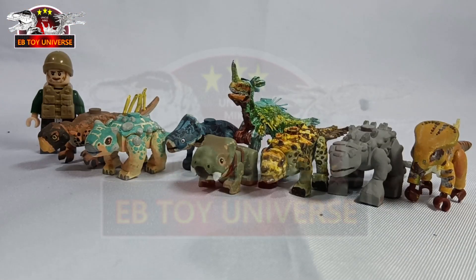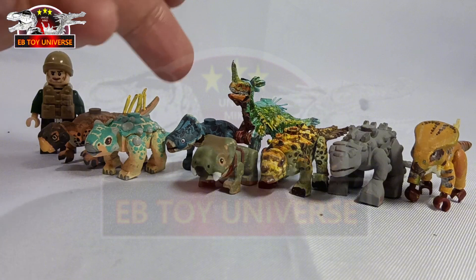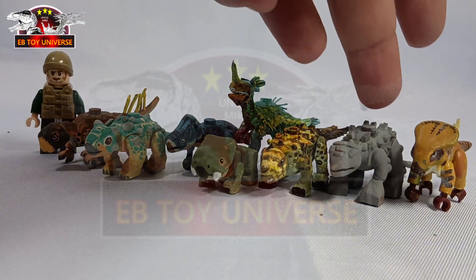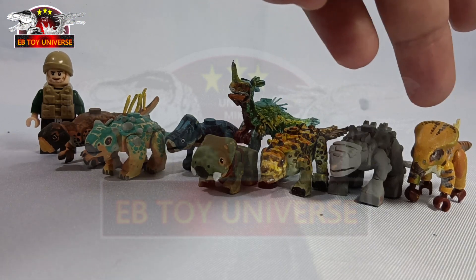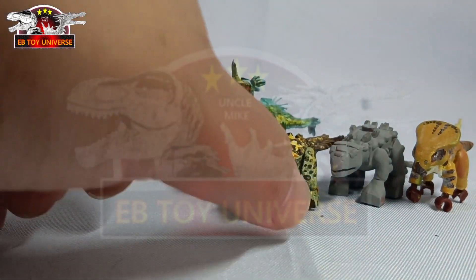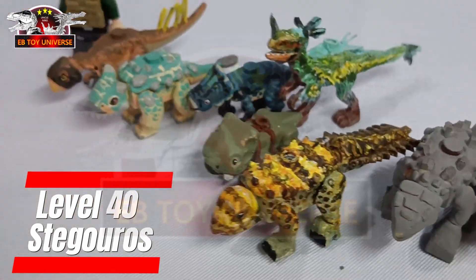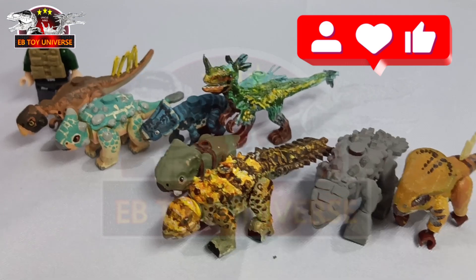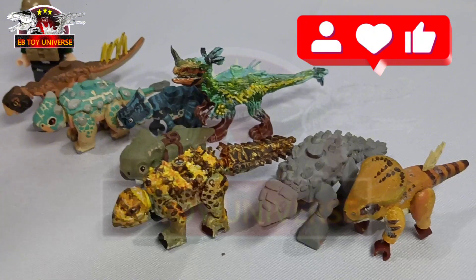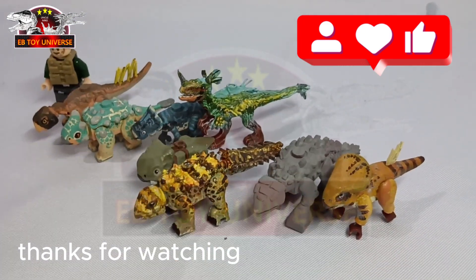Now let's do a quick recap: right over here we have Sitakosaurus, our BB Bumpy, Microceratus, Level 40 Proceratosaurus, Lystrosaurus, the unfinished Stegouros from Extinct Bricks, Proceratosaurus, and of course the star of tonight's video — Level 40 Stegouros! And that is all for the first Stegouros Level 40 video. Please don't forget to subscribe to our other channels: XnakeMirx, our main dinosaur channel Imito Universe, Tito Mike's Kitchen our food and cooking channel, and Adventure Support and Azure our pet dog channel. See you again next time, guys! Thank you! Bye!